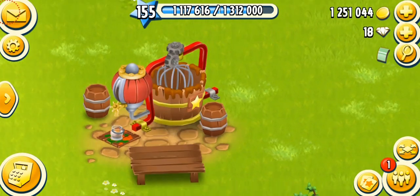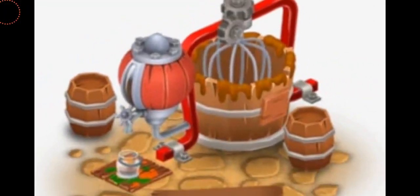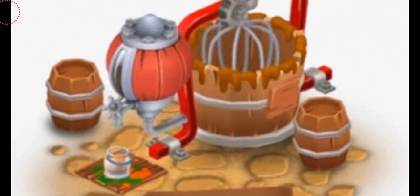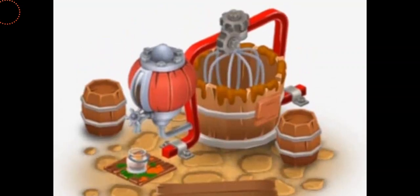Before I start talking about the Sauce Maker in more detail, let's have a close look at the design of this machine. It looks like a woody bowl — it's kind of a beater used to mix something. On the left-hand side there's a handle and a little pipe from which the sauce comes out into a jar. There's also a wooden table, and kind of drums as well. There are a lot of details in this machine and I actually like the design.